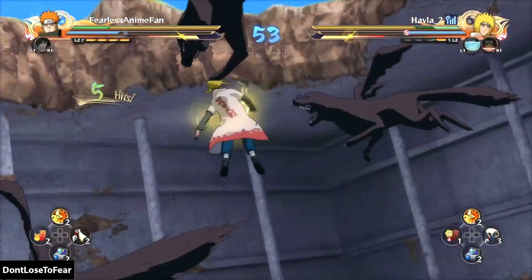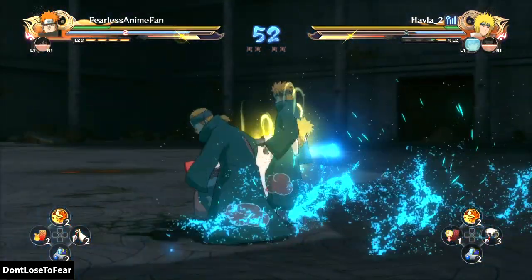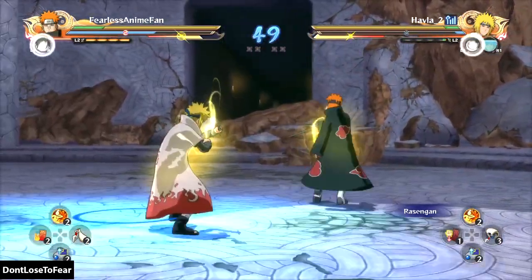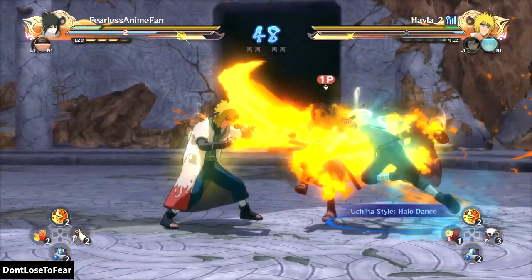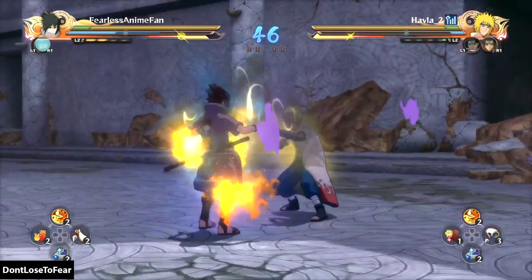That guard break working — that Pain combo is so good, so valuable. There he goes with that Minato movement; this time we're punishing the Rasengan. Shisui Jutsu doing way too much work. Looks like we wasted two substitution bars.